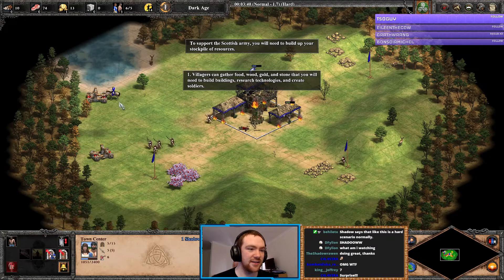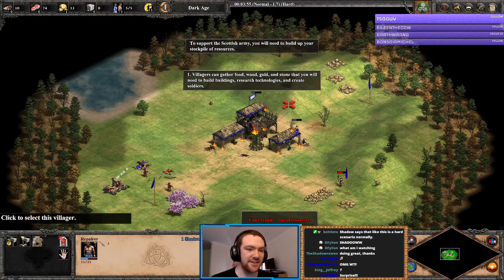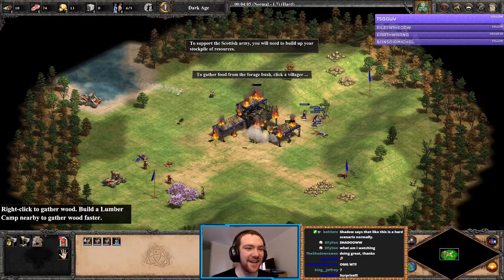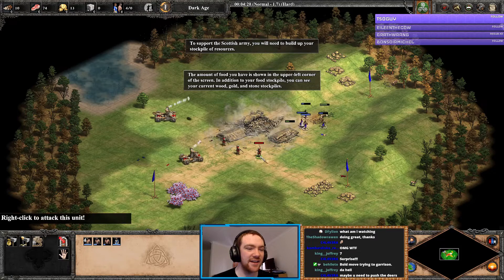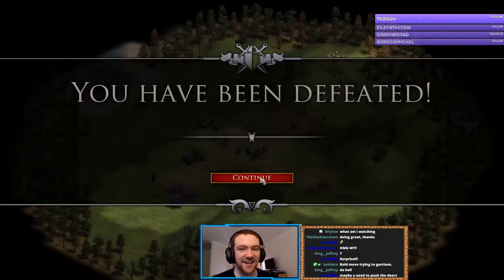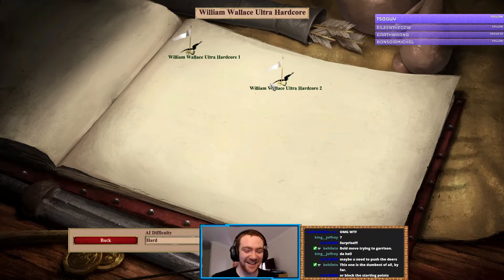Gather food from the forage bush, click a villager. You don't get loom. Then right from the forage bush near the blue flag. In the status area at the bottom of the screen you can see how much food the villager is carrying. I need to build rush or some elite longbowmen. Interesting start. We'll try that again.